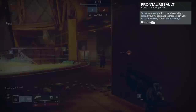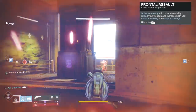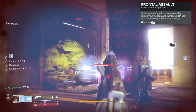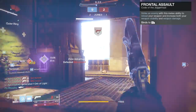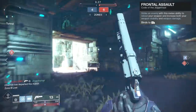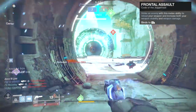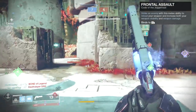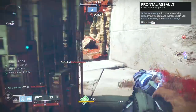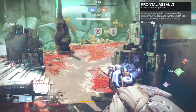A really good one is the 110 RPM hand cannon like the Duke. They do 92 to the head and go to 109 with Frontal Assault, so for 16 seconds you can two-tap your enemies with it. Mine also has Rampage — as you two-tap you just increase the damage further. It's brutal, and using a 110 with maxed ability is a dream because it hits like a truck. Pound for pound, one of the best weapons to use on the subclass is Ace of Spades, because Memento Mori on Ace of Spades does 112, so you can start two-tapping. Memento Mori can chain, so you can get a kill, hold onto it, get a melee kill, pull it out, and just start two-tapping. It's amazing.